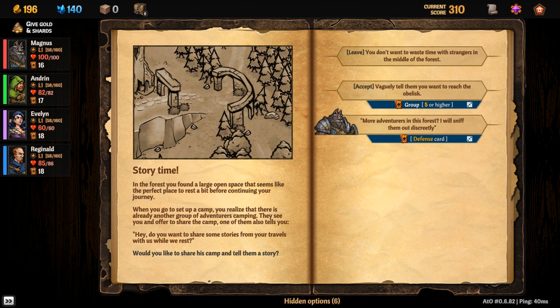Story time: in the forest you find a large open space that seems like the perfect place to rest before continuing your journey. When you go to set up camp, you realize there's already another group of adventurers camping. They see you and offer to share the camp. One of them also tells you: do you want to share some stories of your travels while you rest? Share the camp and tell them a story, or just say no?